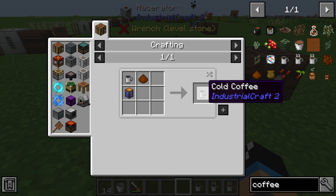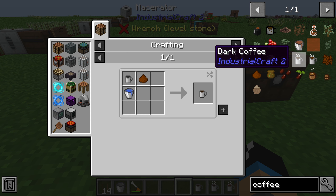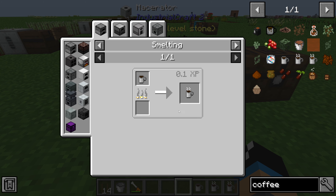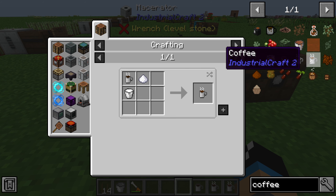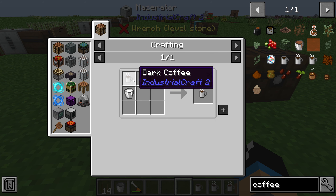And from that you will get a normal cold coffee. The dark coffee you will get by smelting the cold coffee. And the normal coffee you will get from the dark coffee, sugar, and milk.